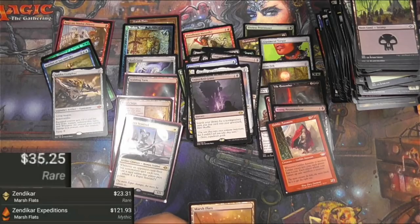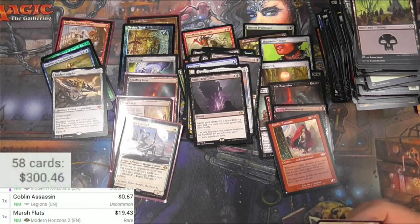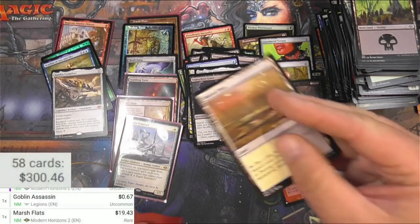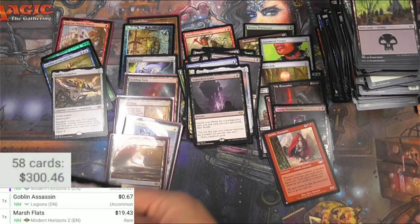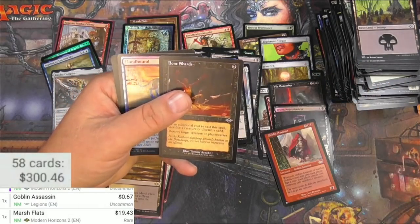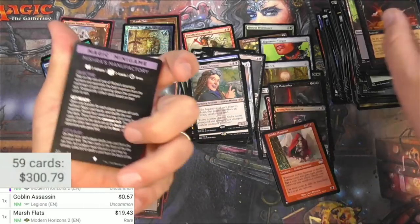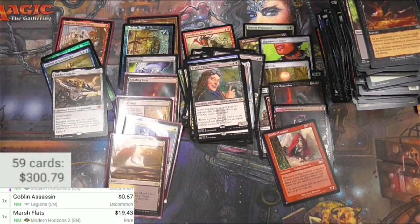Modern Horizons 2 regular Marsh Flats is 19. Open it up and sleeve it up. Doing good on the rares here. Braids. That's it — we got Mitra's Manufactory. I gotta do something with those at some point.